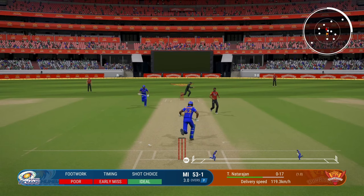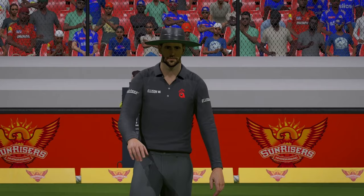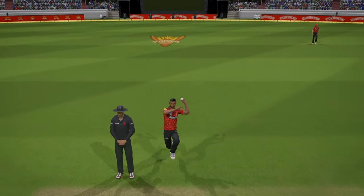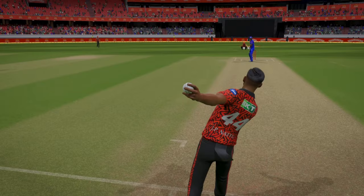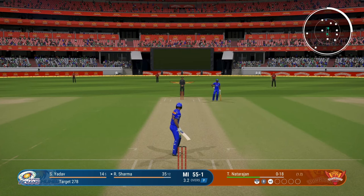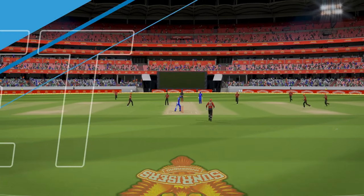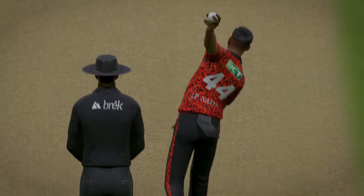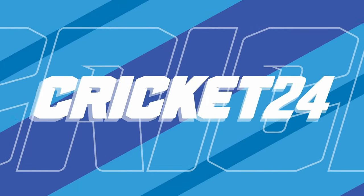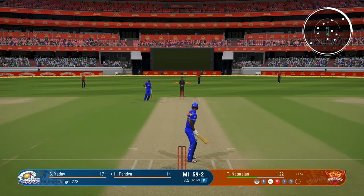That ball was very slow — almost came like a flighted off spinner, it took forever to come. Maybe it was a slow ball or a cutter, but if he'd aimed that at the stumps I would have been gone. We've gotten just one or two runs off this over and it just got worse — I have missed a straight ball. Because he bowled a slower delivery before this one I was just late this time, and we lose our second wicket.